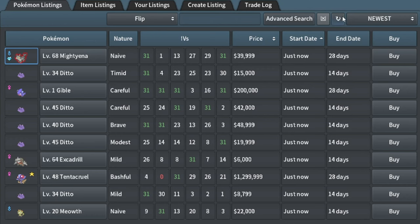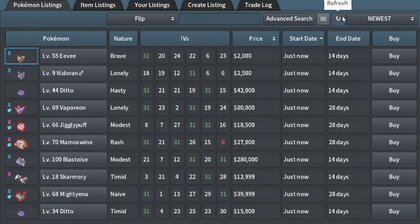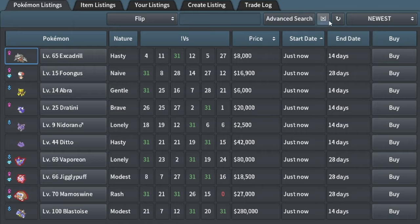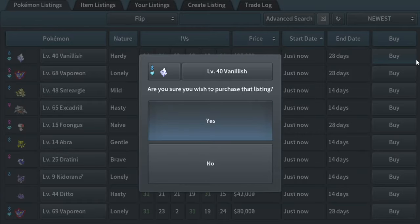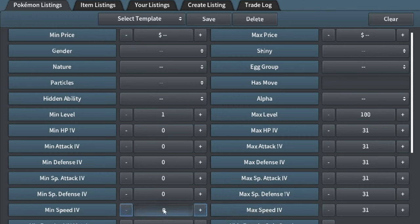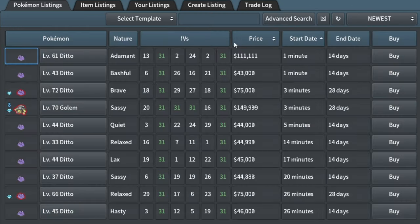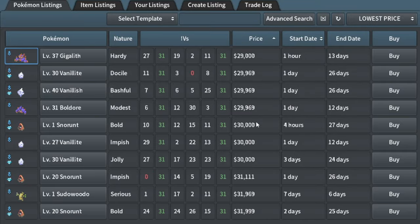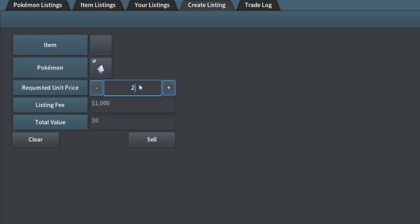31 by 4 Gible probably goes for more than 200k, but I'm not going to buy it. I bought this Vanillish — it's in the Mineral egg group. Mineral is not bad at all, but usually you'd want defenses and not 31 speed — 31 defense or 31 attack. Checking it: 29k, so I bought it for 25, probably going to get like 30 for it. Not the greatest buy in the world, but not the worst either.